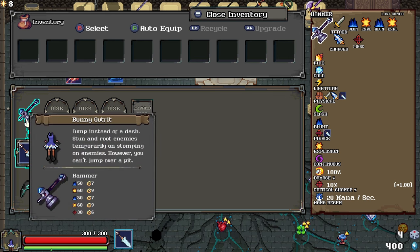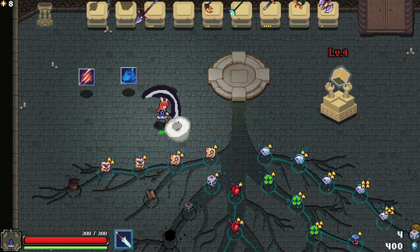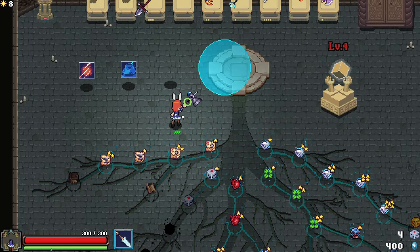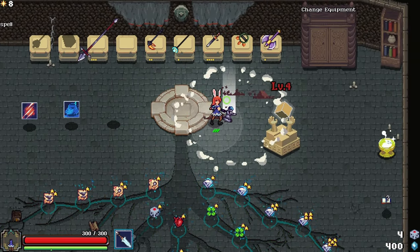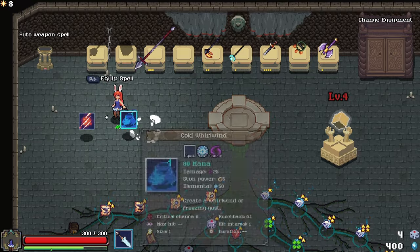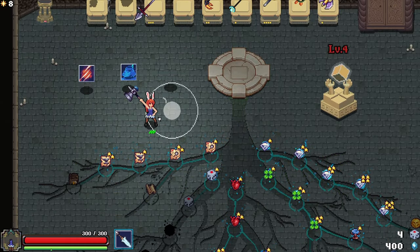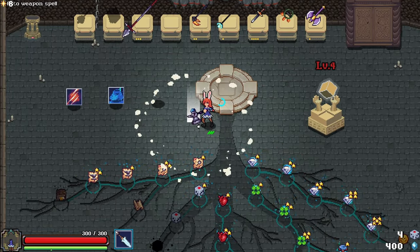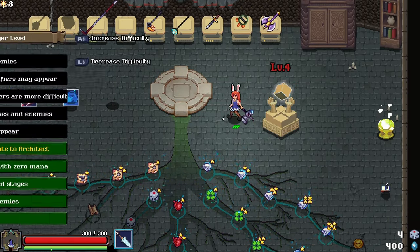We're also using the hammer - this bad boy right here. It's a little slow on the swinging side, but with your charge attack you can kind of leap anywhere. And with the bunny you can leap as well, so that's kind of why we're comboing it. If you charge it all the way you get these rock formations; if you don't, nothing happens except for the initial jump.